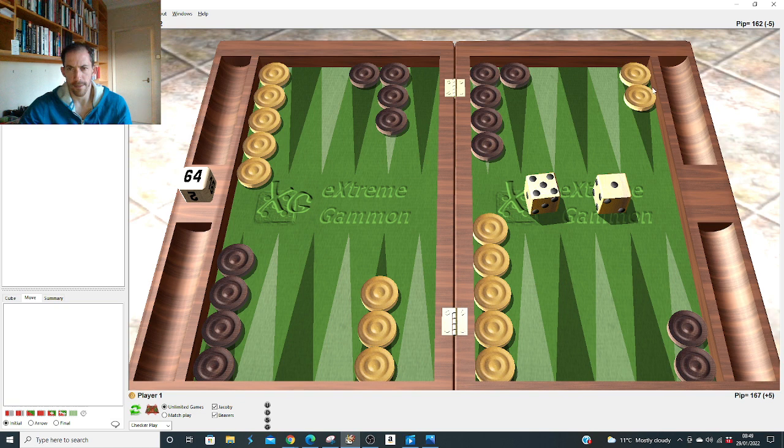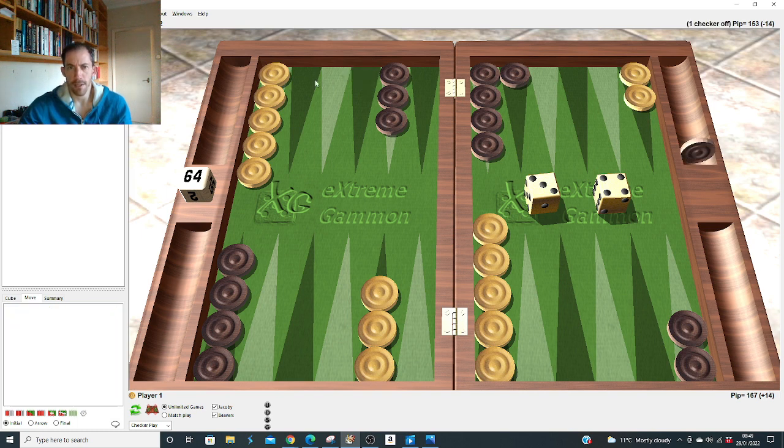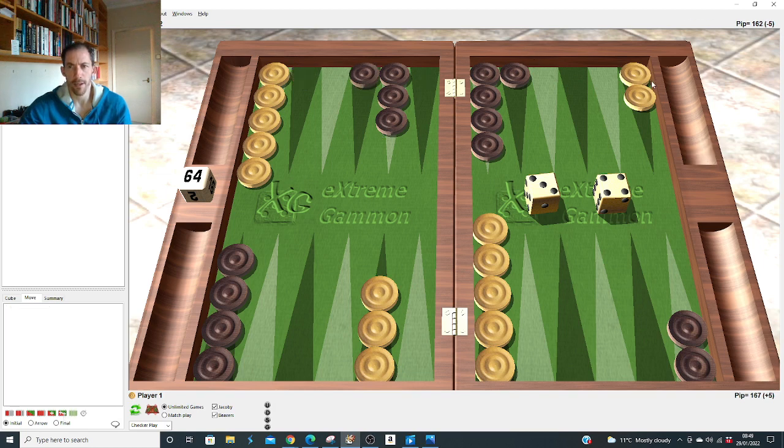So after 2-1 it was right to split, but after 4-1 with five-one it's right to slot — the 4-1 is so much more powerful than 2-1 when we miss, so we've got to do something more constructive. For-three: it's right to make the big split. After 2-1, four-three was very close between the two plays, but with 2-1 and 4-1 we can come up with both hits, sending him back without leaving fly shots, pressuring that block.